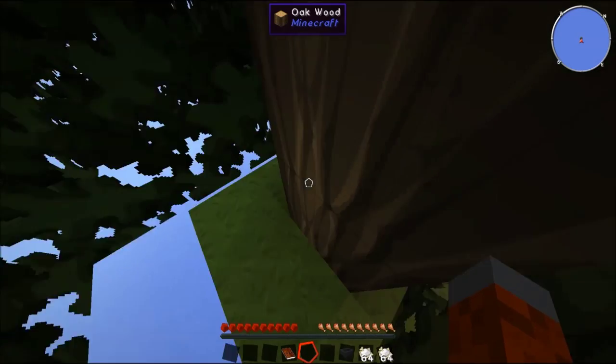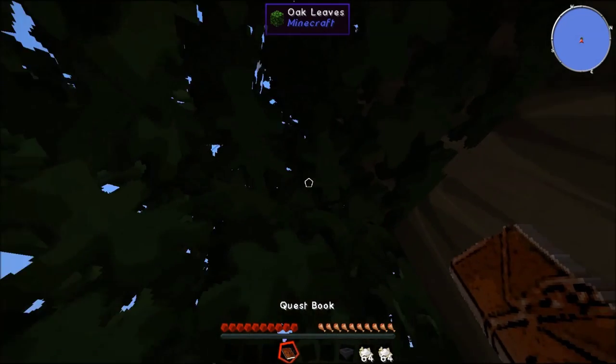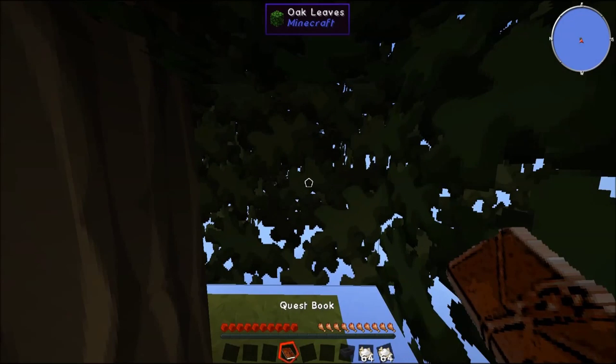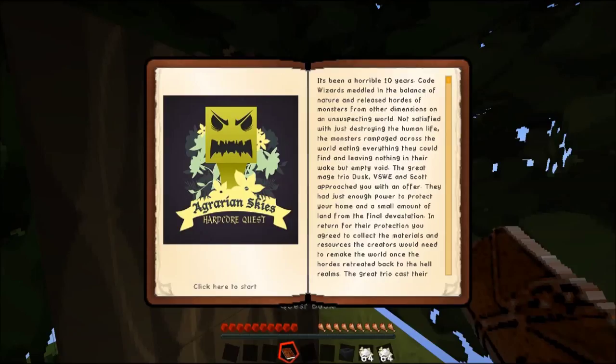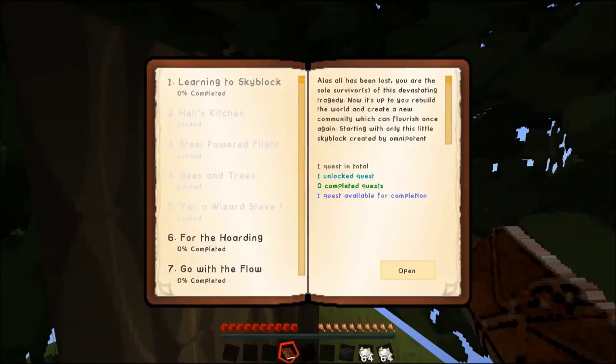You have 27 pieces of dirt and you got to kind of rebuild everything. Let me jump in here real quick with the quest book. It has seven different sections you can do - the first one is obviously what we're going to start with. It reads: 'Alas, all has been lost. You are the sole survivor of a devastating tragedy. It's up to you to rebuild the world, starting with only this little sky block created by omnipotent goddesses who choose to abandon you after this final act of mercy.'